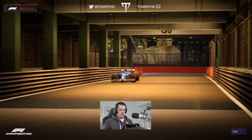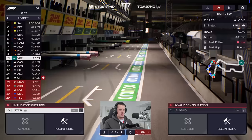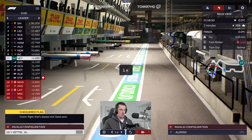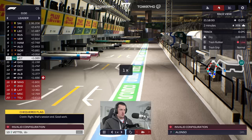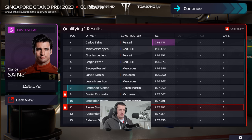Esteban Ocon has crashed on his lap, which is going to cost him dearly — which means we will most likely go through. And there we go, I was correct. Both cars in the top 10. Lando improves to P6. Ricciardo and Gasly, of course, have those penalties. So we're looking good for a double Q3 appearance right now.